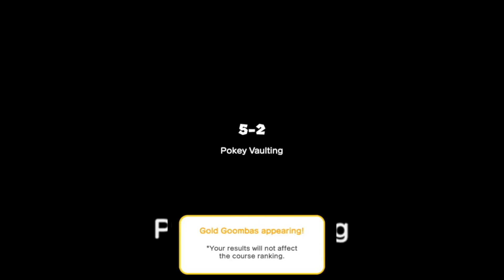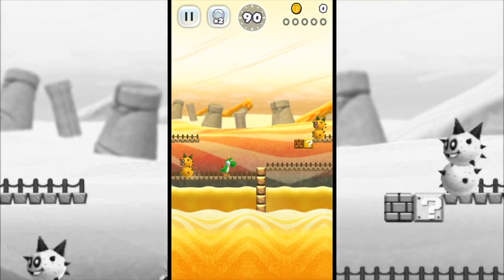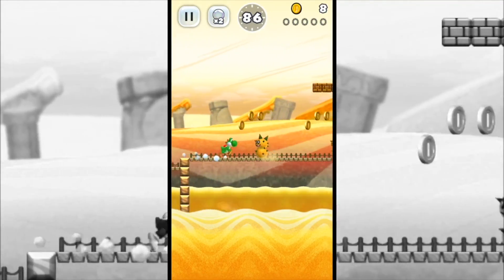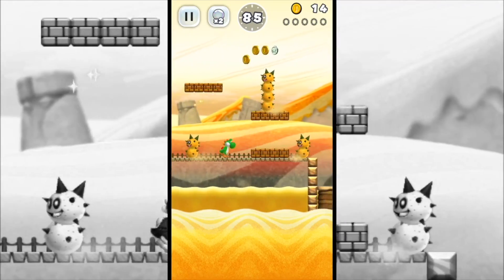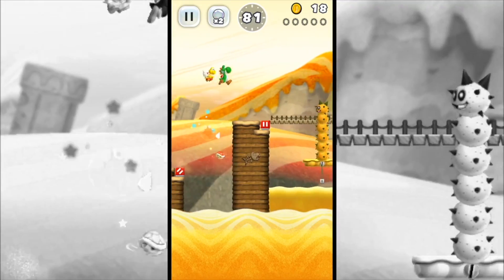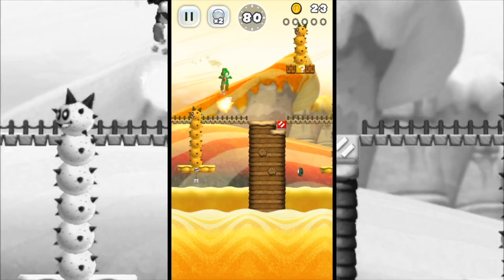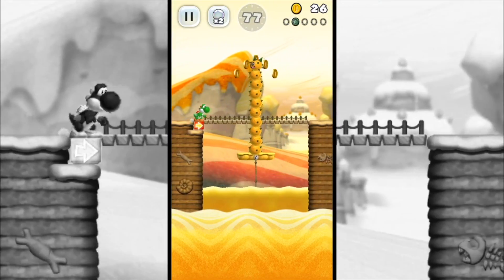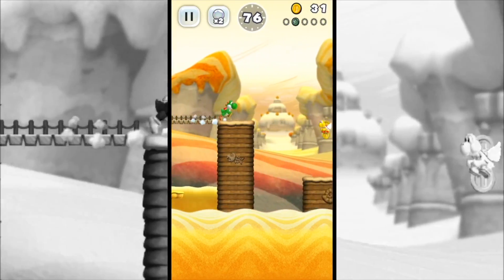Our next one is going to be World 5-2, Poke Vaulting. You've got to watch out for these spiked dudes. With Yoshi, you can land on their heads without taking any damage — dying, whatever you want to call it. It's a nice feature of Yoshi, as I've mentioned in past videos. Just another reason I like running with Yoshi.